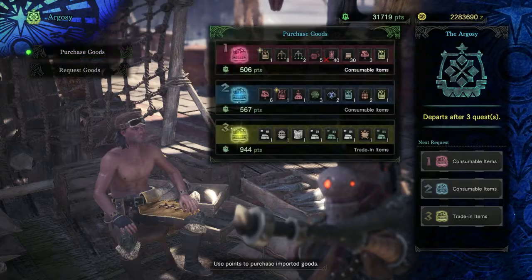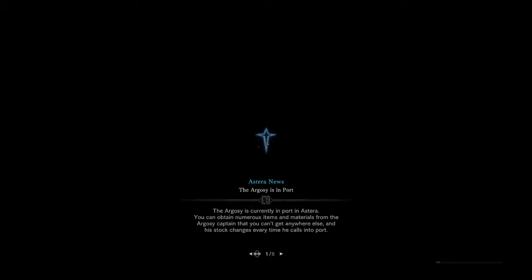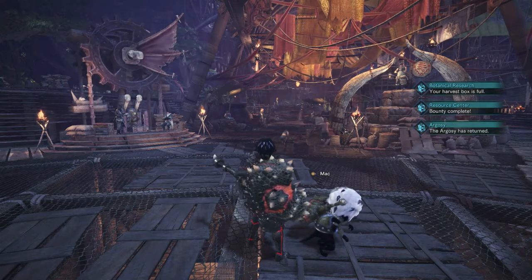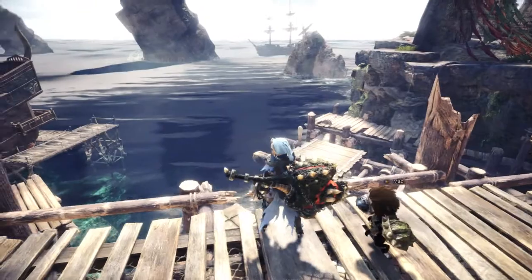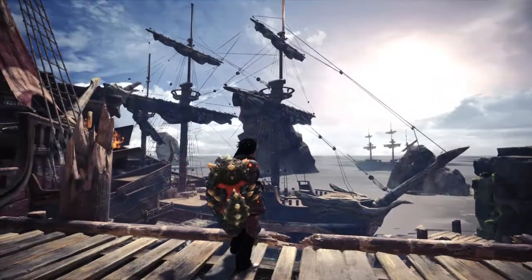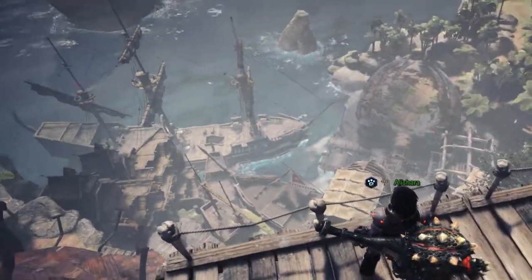Later in the game, you will be able to buy materials, consumables or sellable items from its captain. Every so often, you'll get a little message telling you that the Argosy is in port when returning from a hunt. But did you notice that the Argosy ship physically disappears and returns to dock? You can even see it from the higher levels as a nice visual cue. Pretty neat, huh?